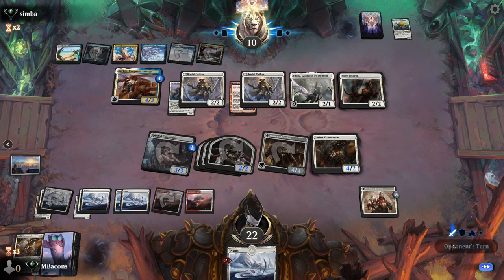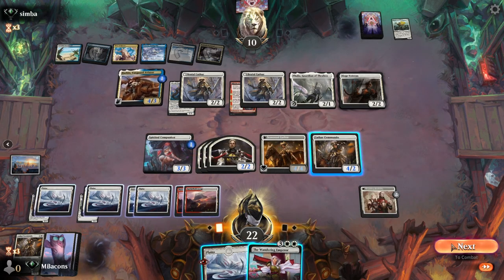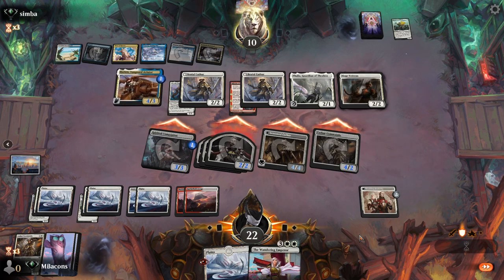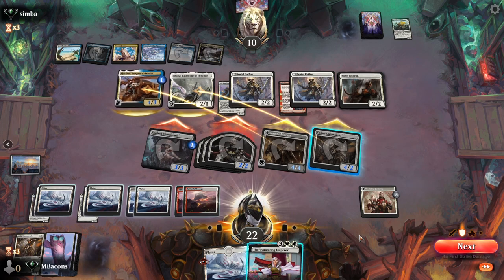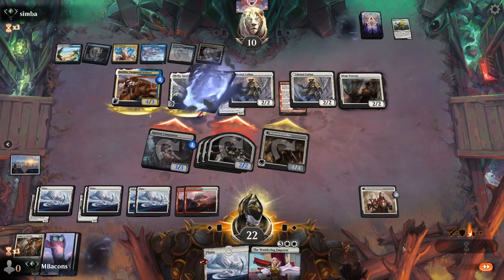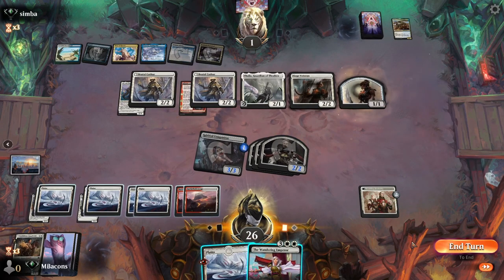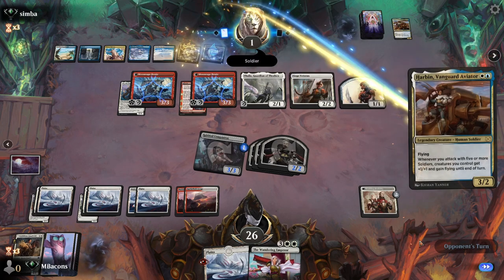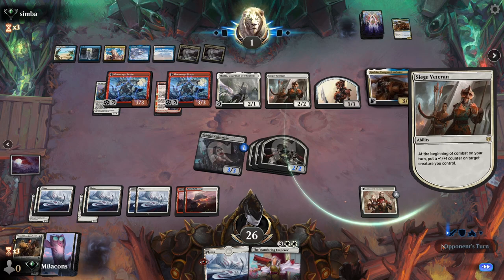Siege Veteran - very nice. Might stack up the flyer, maybe stack up the Brutal Cathar here. Nope, goes with the flyer. Can't really attack otherwise we'll take them down on the swing back. Another flash surprise and the Wandering Emperor - let's do it again. The only great blocker they have is Thalia right now. Thalia is going to try to take care of the large Cathar. So often I think of the Wanderer as removal only - we missed the opportunity to grab lethal. We could have put a plus-one counter on one of the unblocked creatures for the final damage. We'll call it a punt.